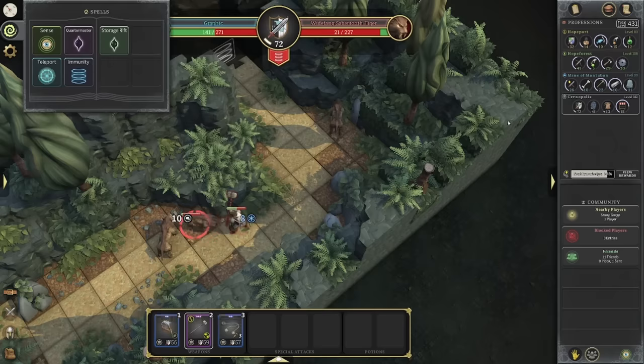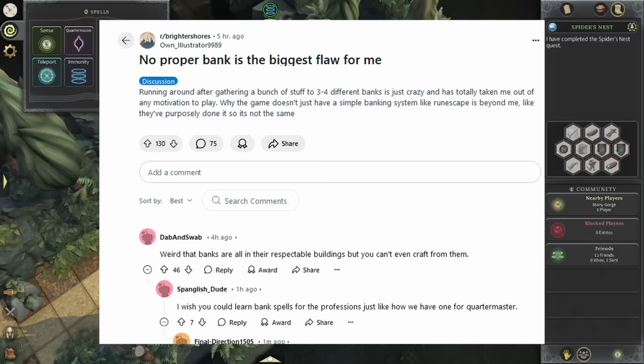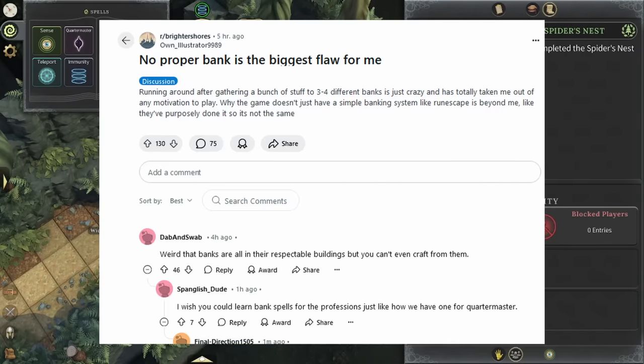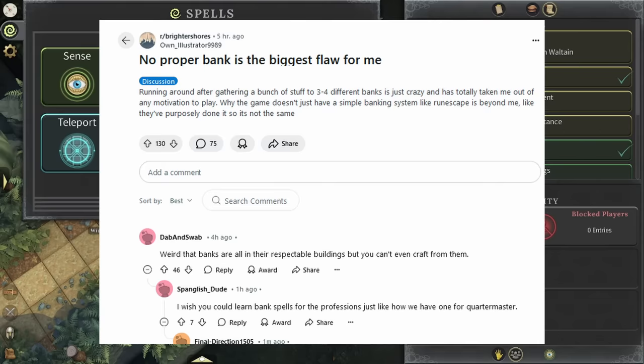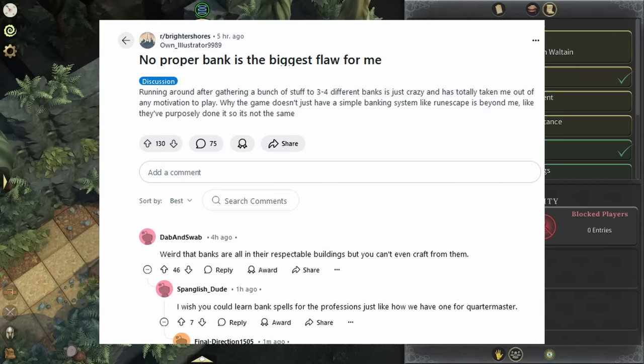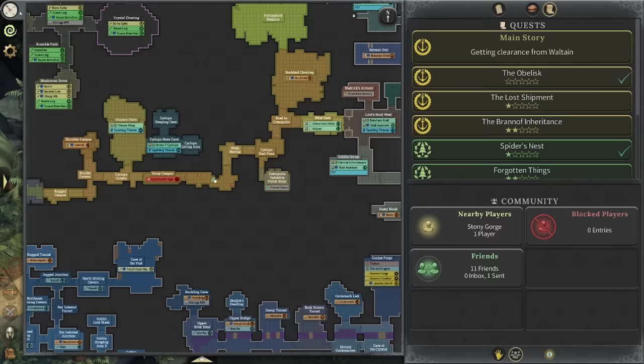You're going to get this spell by completing the quest Spider's Nest. Right here in the top right you can see a quest called Spider's Nest, and once you complete this, you're going to get the spell called Storage Rift. The Storage Rift is going to be huge — it's going to allow you to bank from pretty much anywhere on the map. And how important this is to the game.